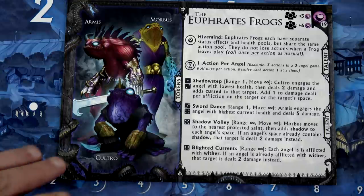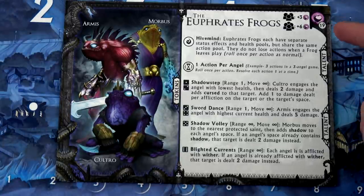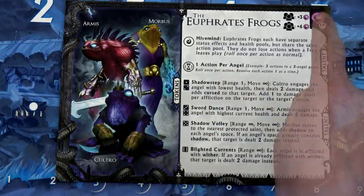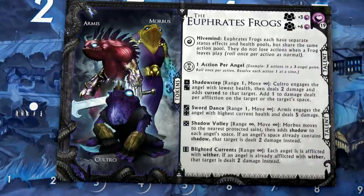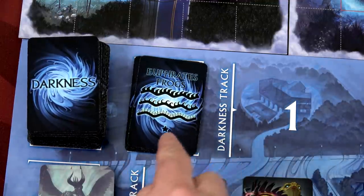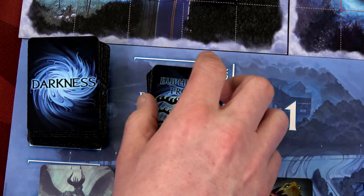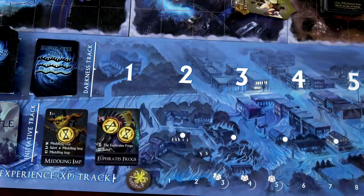I also want to show you the board of our princes, the Euphrates Frogs. Each one has 19 health - which seems like a lot. They each have separate status effects and health pools but share the same action pool. They do not lose actions when a frog leaves play, and they have one action per angel, so they'll always have two actions. If playing with more players they'd have more health - 22 with three, and add six more with four players. We'll grab the Dark Prince's deck - each boss has their own deck. These cards have a star value. You always put the highest starred cards at the bottom. You'll reveal one each round and they'll get progressively harder. With this, I think we are ready to start.